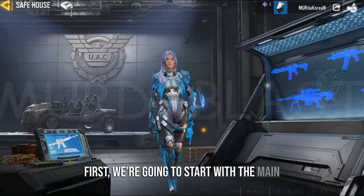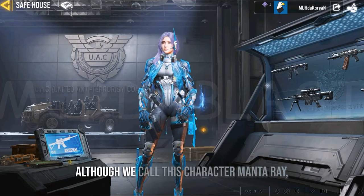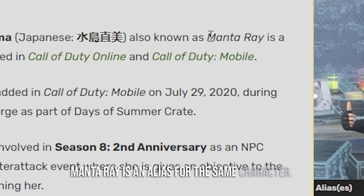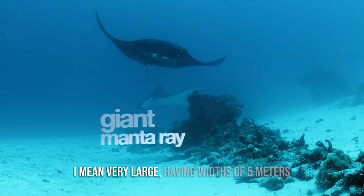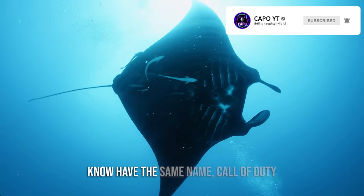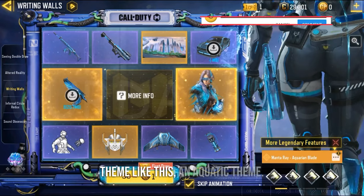First we're gonna start with the main reward in this lucky draw — Monterey Aquarian Blade. You might be wondering why it comes with a theme like this. Although we call this character Monterey, her real name is Naomi Mishishima. Monterey is an alias for the same character. Monterey is also a large fish — very large, having widths of 5 to 7 meters, who live in the deep sea. Since this Monterey and the Monterey we all know share the same name, Call of Duty Mobile probably thought of combining the two, and that is why we get an aquatic theme.